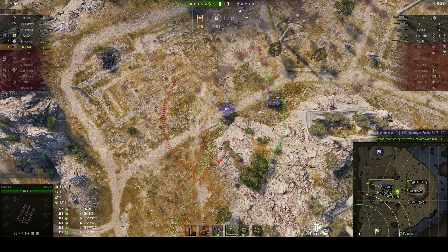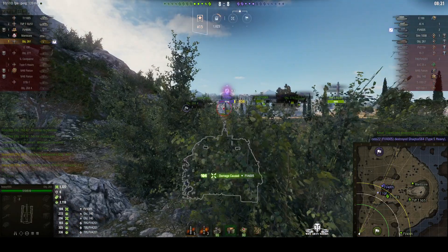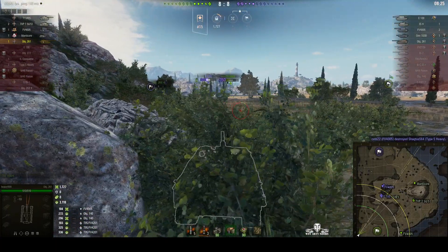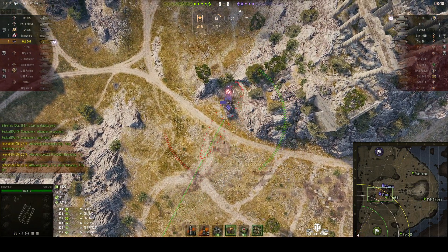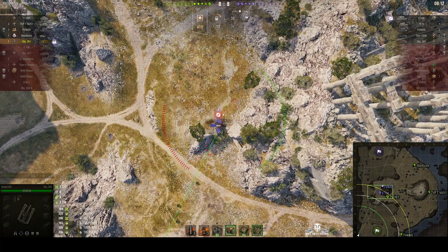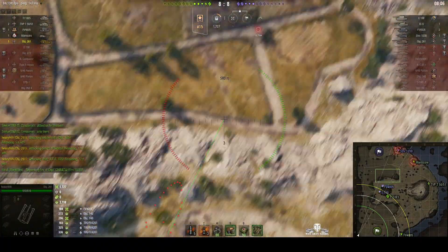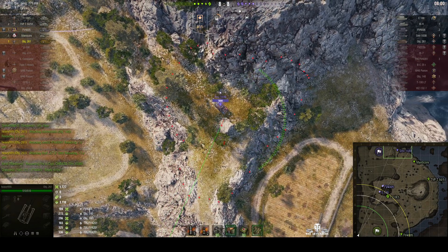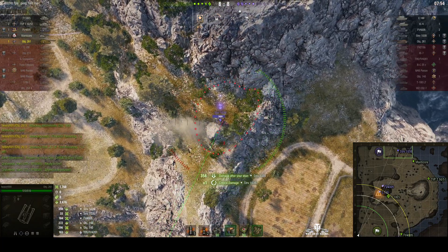The Manticore is in a bit of danger now because there's the FV4005 — the Hesh Barn — and there's an IS-4. He damages the Hesh Barn just as he goes around the corner with a bit of a splash. He's certainly hit a lot of enemy tanks now — there's only five remaining. There's that E100 we saw earlier, the one previously on the Western Pass; he's gone up onto the donut now. Whilst the Manticore is going after the Strv 103B up on the sniper's nest, that shell landed a bit short but still did some splash damage to the Strv.